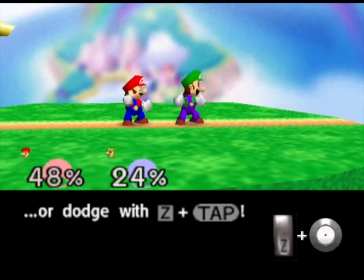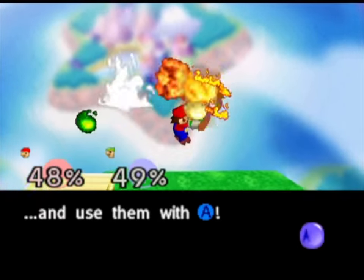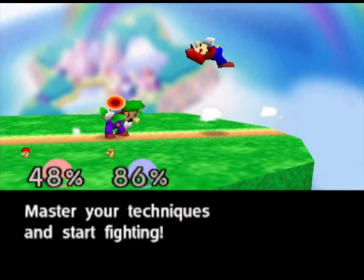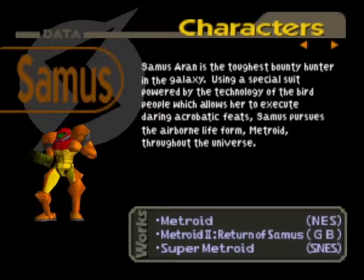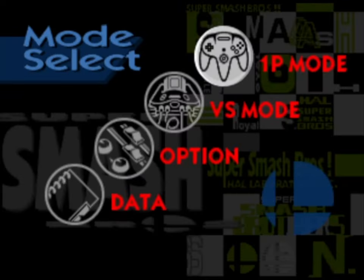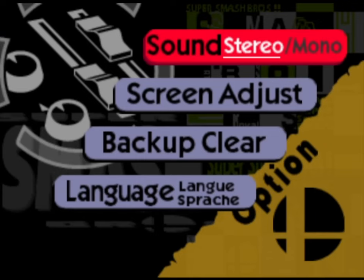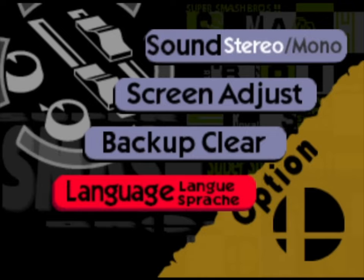I thought we would do this game because obviously it is a cult classic. Just like my Super Smash Bros Melee playthrough that I did as a child, we're going to basically just do the training for all characters that we currently have and then the unlockable ones after we unlock them. I am on the European version by the way, and I'm playing this on Project 64.